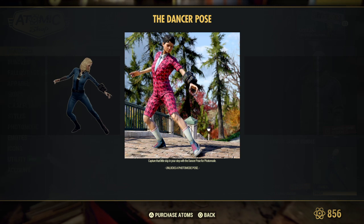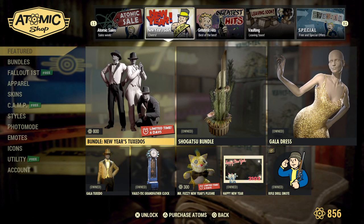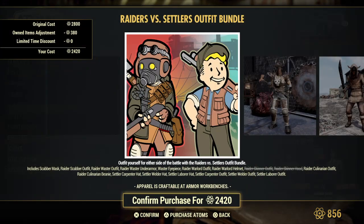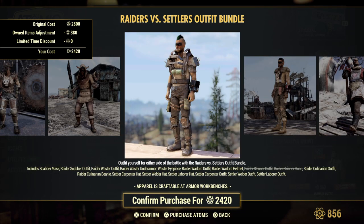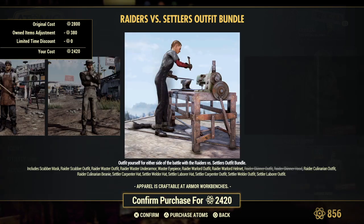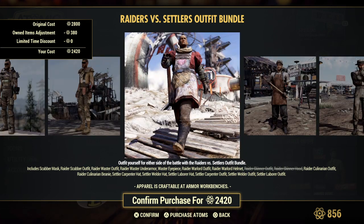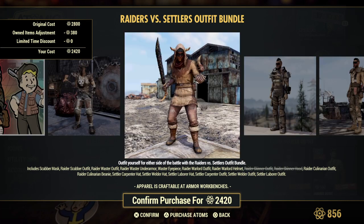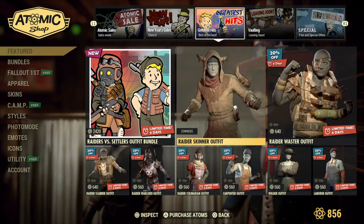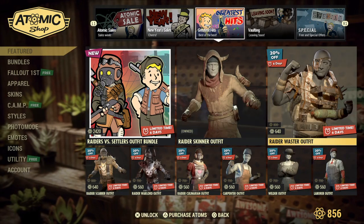Dancer pose. New Year's stuff is still in stock from last week. You can also get some of the greatest hits — Raiders vs. Subtler Outfit Bundle. Oh, that's really cool! I'm liking this bundle. You get a bunch of outfits; I only have two of these. Oh, look at that one — that one's cute with the little heart on it. You can get some of the outfits just by themselves. Here's the Raiders skin outfit — I like the helmet on it.